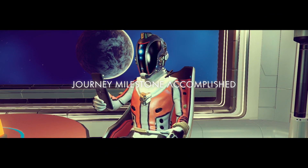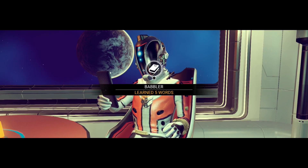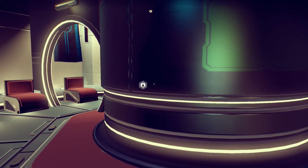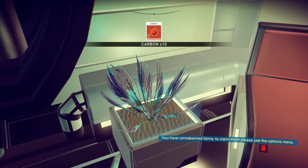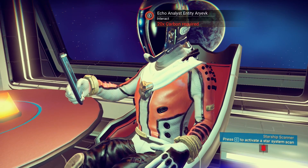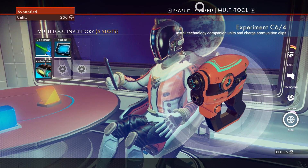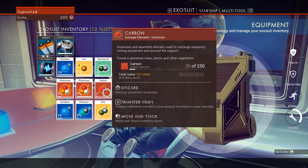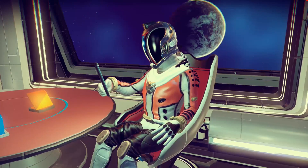I need to get 20 carbon to interact — journey milestone accomplished! I learned five words. What've you got in your little tablet there? There's some carbon here. I need 20 carbon — is there any more plants around here? Oh, it wants to give me 20 carbon. I can't do anything — inventory full. So let's go back to the starship. My exosuit is definitely full. Can I send carbon back to the spaceship? Transfer some plutonium, some heridium — all right, can I interact with you now?